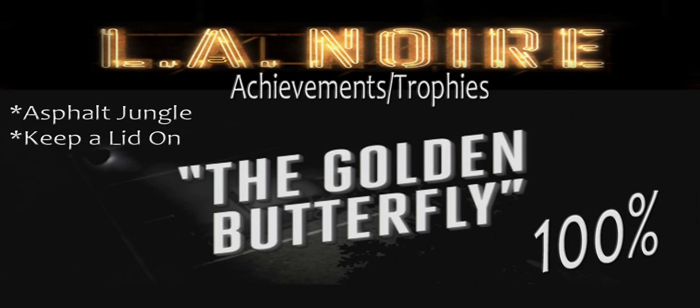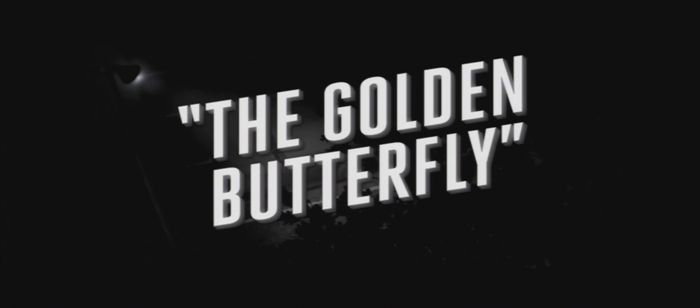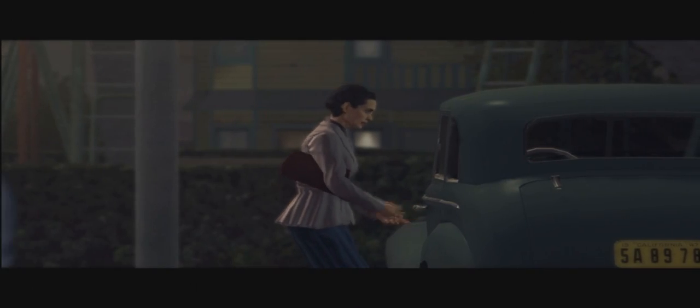Hey everyone, The Red Dragon here from Battlestrats.com and we are taking you through another mission of L.A. Noire. This is the Golden Butterfly. We're also going to get the Asphalt Jungle and Keep a Lid On achievement and trophy. With this tutorial it's to help you get 100% completion through these stories, find all the clues, ask all the right questions to get everything right during questioning. I have taken out all the cutscenes, so this is strictly a walkthrough except for the very first one, just so you know exactly which story we're on.